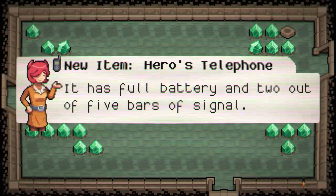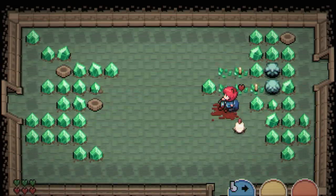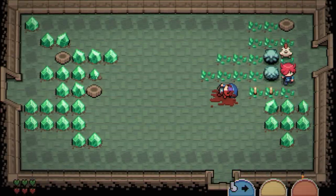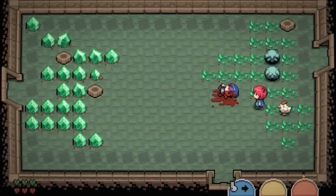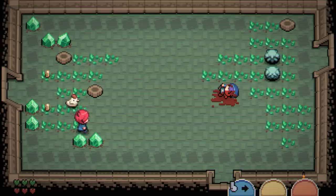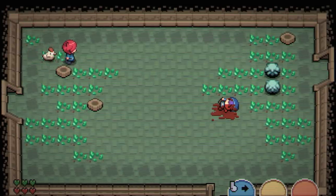It has a full battery and two out of five bars of signal. This is Lance's sword — the sharp edge on it is perfect for cutting things — and it just auto-equipped. It's too bad none of these hearts laying around will help Lance out. We should be administering CPR. Does he need emergency medical attention? I think we're probably past that point — didn't it say he's not breathing?